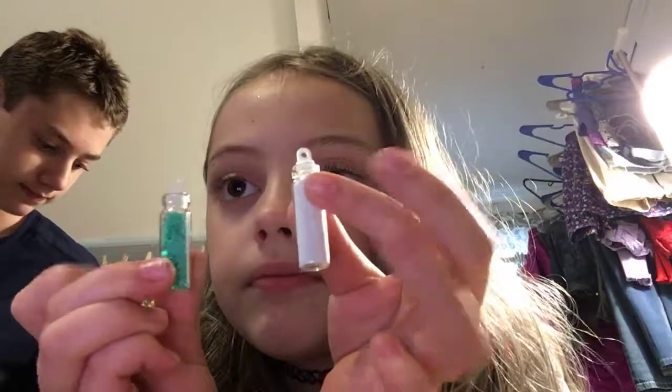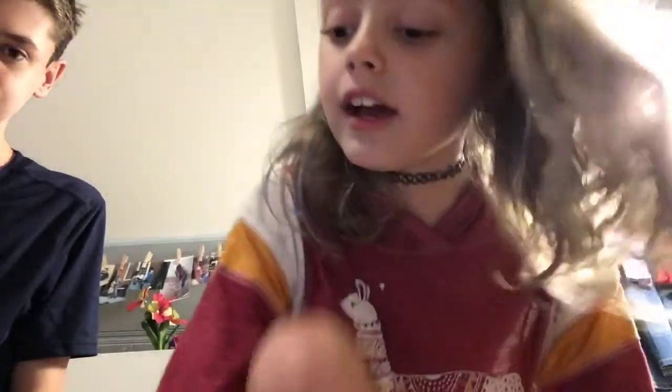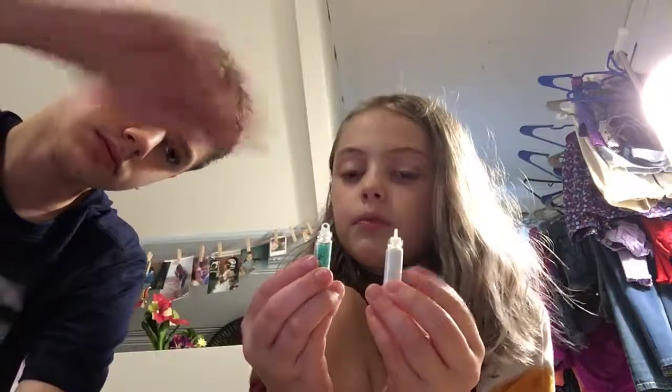Now there are two left - these teal stars or these white microbeads. Alexa, pick a color between red or white. Alexa said she doesn't know that. Alexa, pick a random number between 1 and 8. Your random number between 1 and 8 is 6. Which one do you want, W.W.? I'll take white. Okay, I also want white, so it's rock paper scissors - shoot! Whoever wins gets the white. I get white, and I get these teal stars.